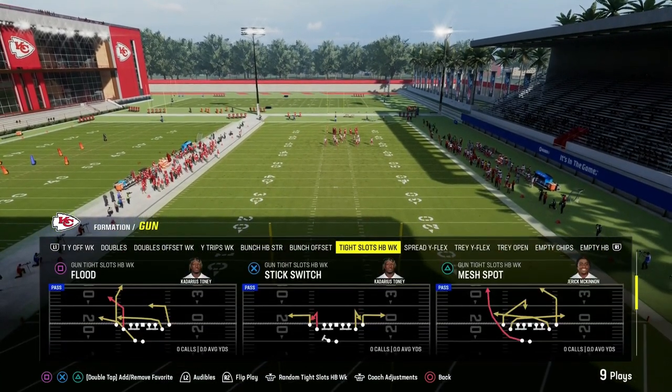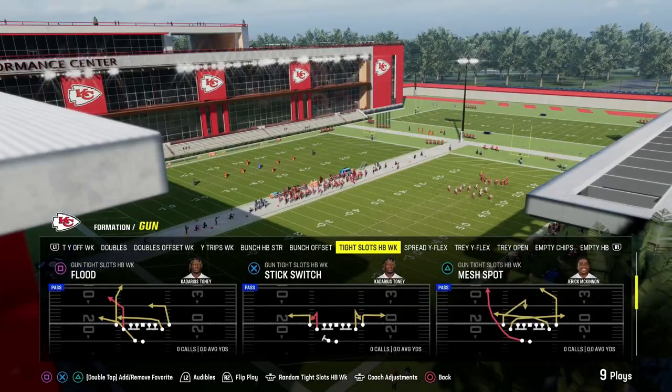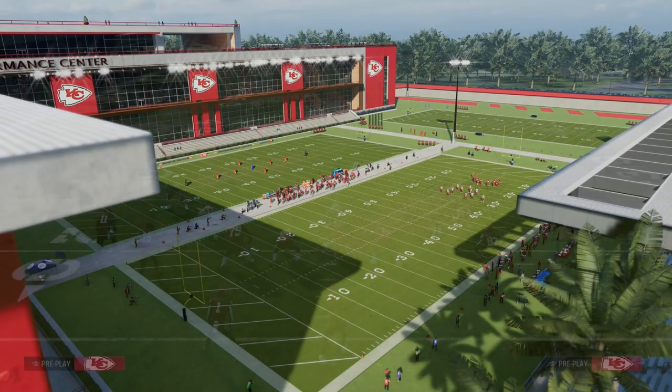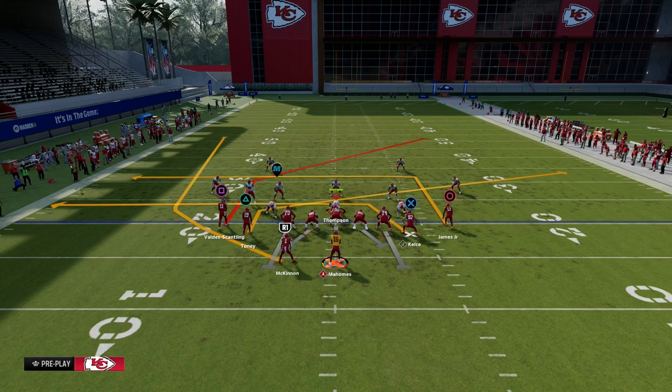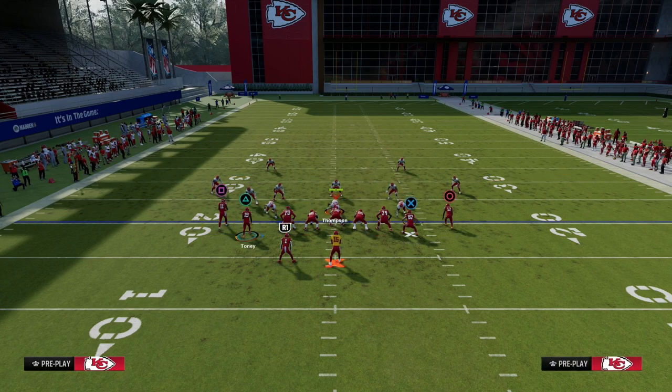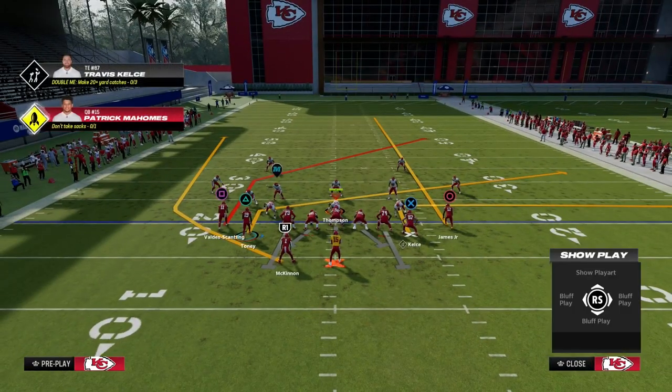I want to show you what I believe to be one of the best man-beating routes in the entire game. To do this, I'm going to show it out of the play Post-Wheel Drag. It's a very simple setup — all we're going to do is slant the slot receiver, wheel the running back, out-route our tight end, and streak the right-side receiver. And that's basically it.